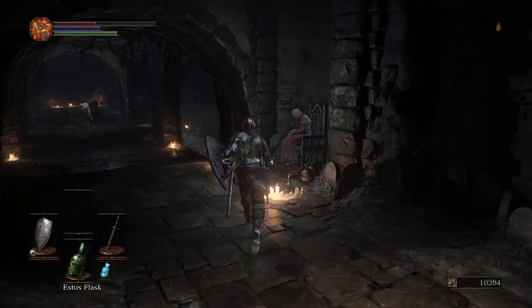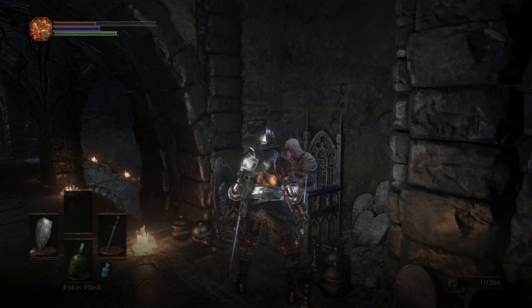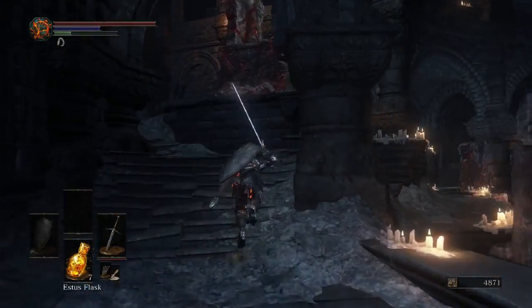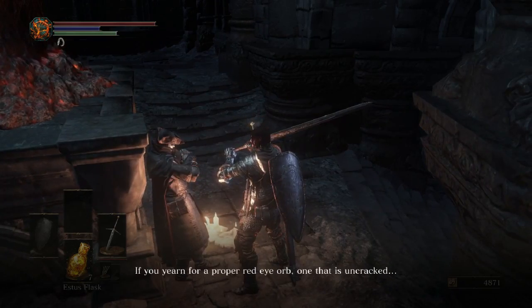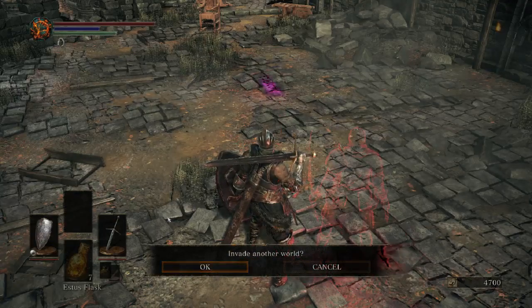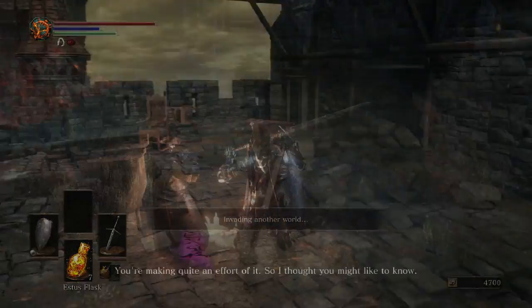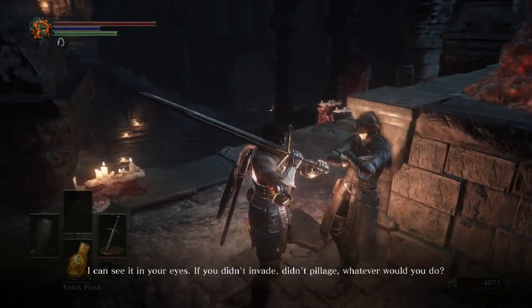When you reach Firelink Shrine, you're going to want to avoid spending all your souls leveling up right away. First, visit the vendor for a couple of important items. The first is a white sign soapstone, which you can use to join other players' worlds and help them — completing a boss in their world will reward you with embers. If you prefer to get your embers through PvP, go upstairs in Firelink Shrine and talk to the NPC there. He'll give you some consumable red eye orbs you can use to invade another player's world, and killing the host player will reward you with embers as well. Keep checking on his location in Firelink and he'll also send you on a quest to get a permanent red eye orb.